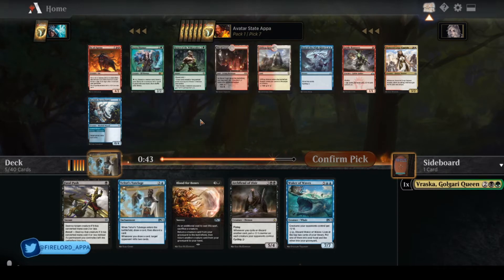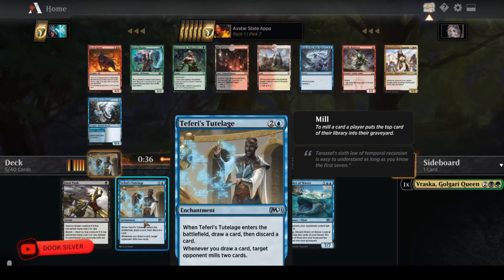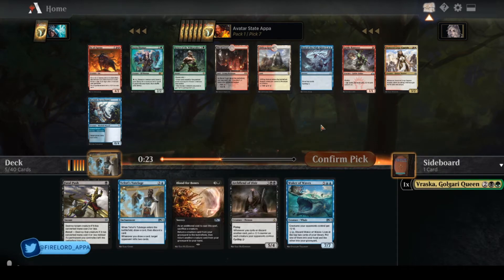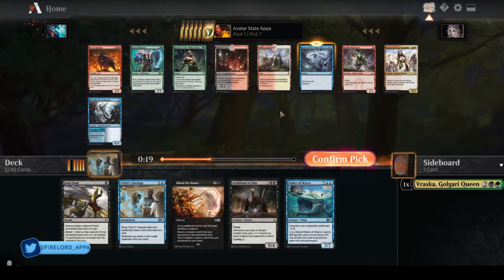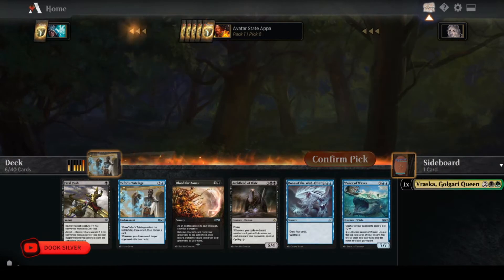Morfolk's Secret Keeper — I could mill myself, or I could be on the mill plan with Teferi's Tutelage. Teferi's Tutelage is just a win condition in itself, but you need to be going Turbo Mill to really get them. There's a lot of ways to get value in graveyards here. I think I'm going to take Boon of the Wishgiver — it's good with Archfiend, cycling for one is really good, and just drawing four cards is really good.